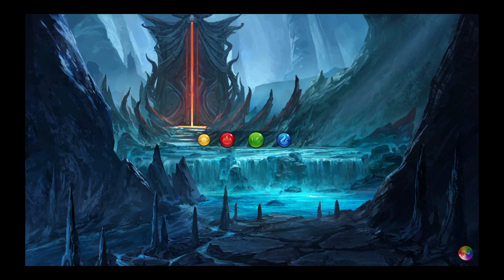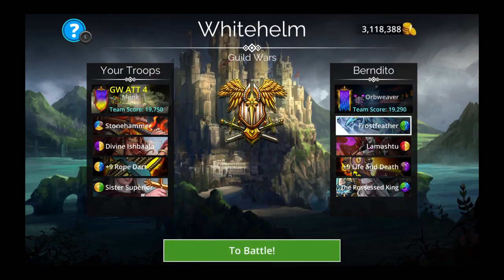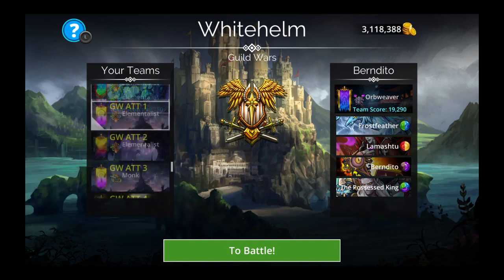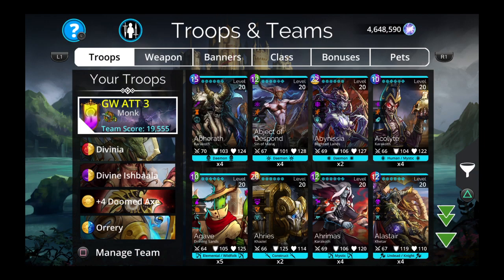Oh, and again I forgot to check the score. I really have to write a note or something so I remember to check those. Frostweather, Lamarstu, Life and Death and the Possessed King with Orb Weaver class. Very interesting team setup — not the usual Life and Death you see in PvP. Okay, lots of change of plans now. I have my old Life and Death counter team here and let's go guns blazing with Divinja.